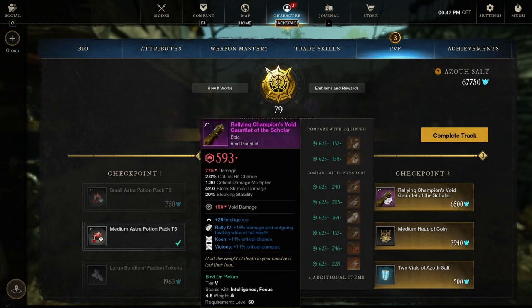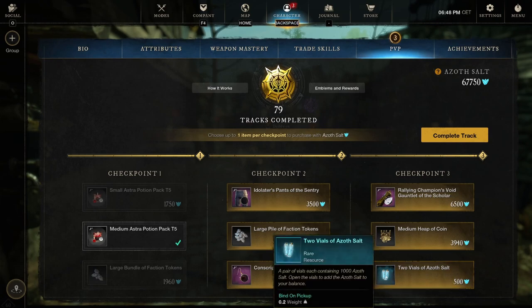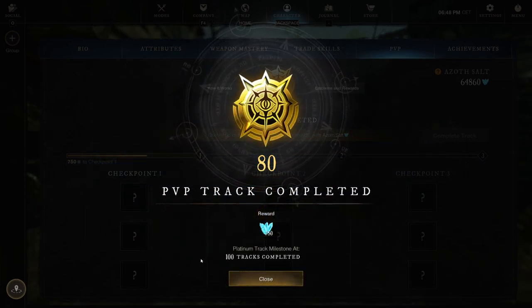Checkpoint 3: intelligence with Keen and Vicious Void Gauntlet — not too bad, but you really want perks on your weapon since they scale better there. With no weapon perks and it not being legendary, it's not great overall. If this were your first void gauntlet ever it would be a really good one, but later on you definitely want perks on there. Medium heap of coins 1,562.5 and two vials of azoth salt — 2,000 azoth for 500, always a good deal. Going for the coins. Track 80 complete.